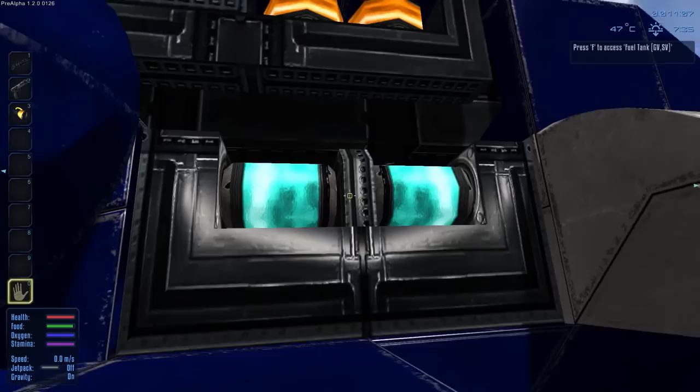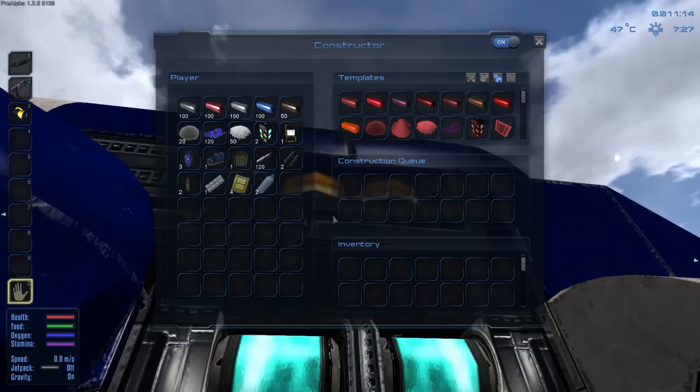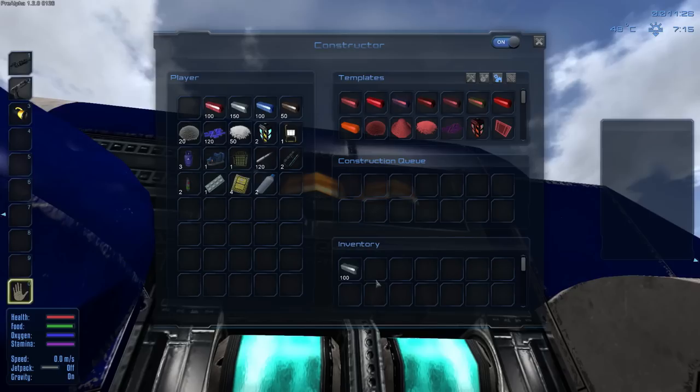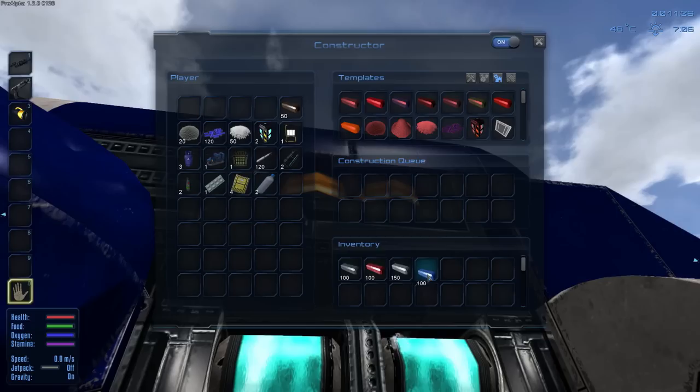So this is going to be fueled up. This right here is where you start making some of your initial items — this is your constructor. Essentially what you want to do is get a base up and running, make a ground vehicle, make a spaceship. Initially we're going to need some bare essentials — necessities to survive. How you construct stuff is you bring items into the inventory here, and whatever templates you have available — assuming you have the required items — it will light up and show you're ready to craft. It's relatively simplistic, and I like that too.